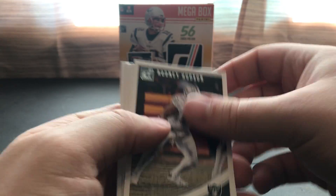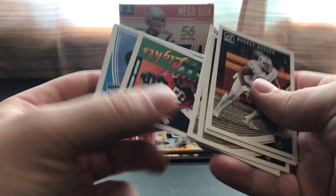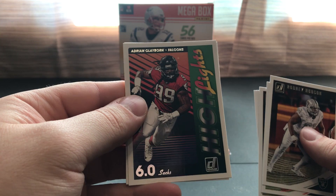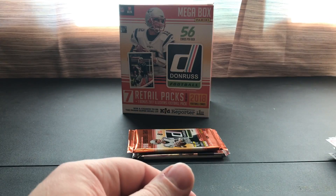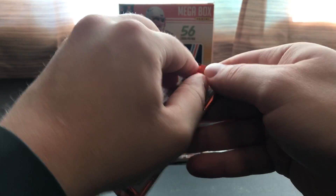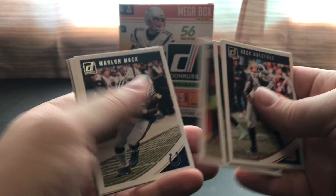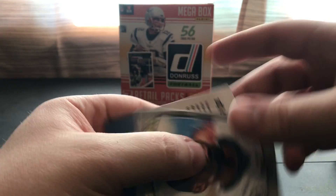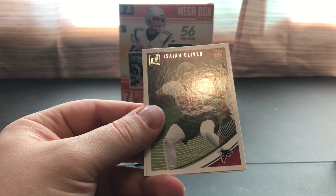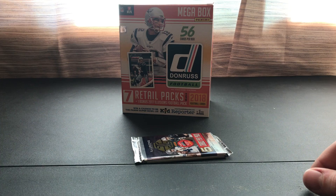We got a couple more packs here before we get to our Illusions pack. There's an insert of Claiborne and a rated rookie of Anthony Miller. Trying to sort out the base on the side here. We also got an insert of Charles Woodson and a rookie of Isaiah Oliver. No numbered cards — not really the greatest retail packs.